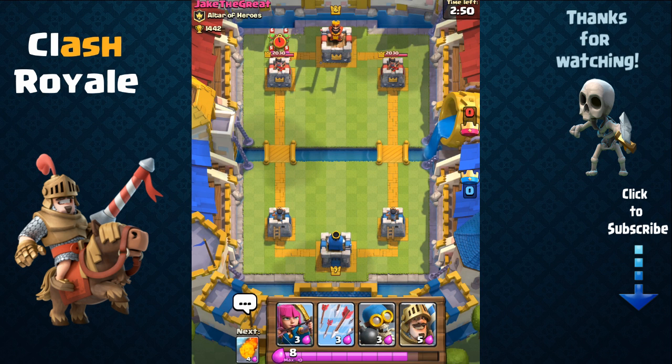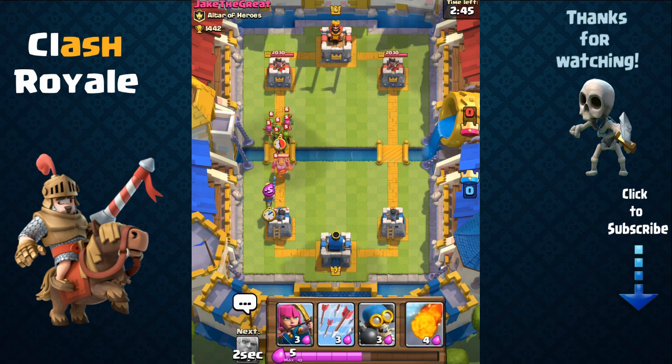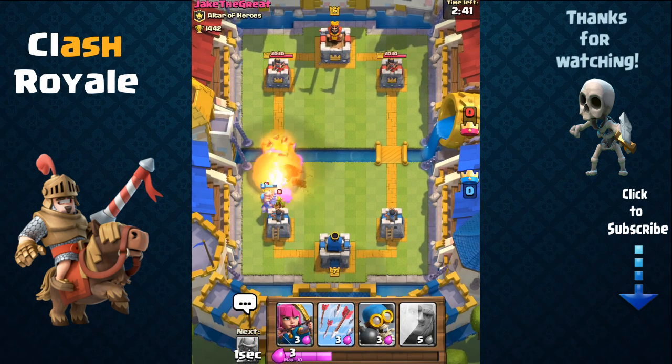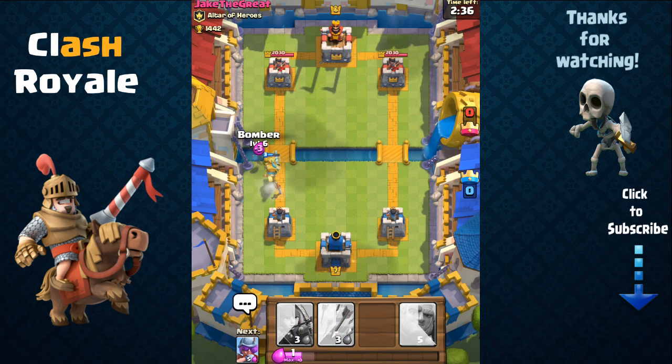Okay, so we have the archer, bomber, prince, and arrows to start off. He's going to send out his prince, so we're going to use our prince and then use a fireball onto all those hordes of troops. Now we're going to combine our prince with the bomber.